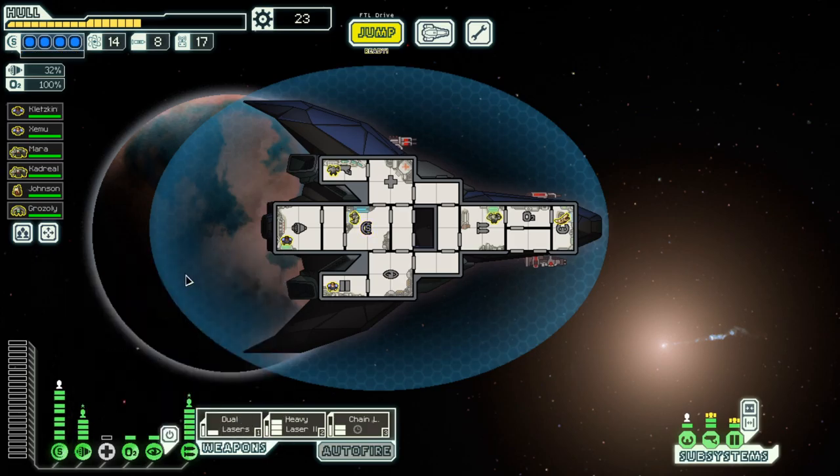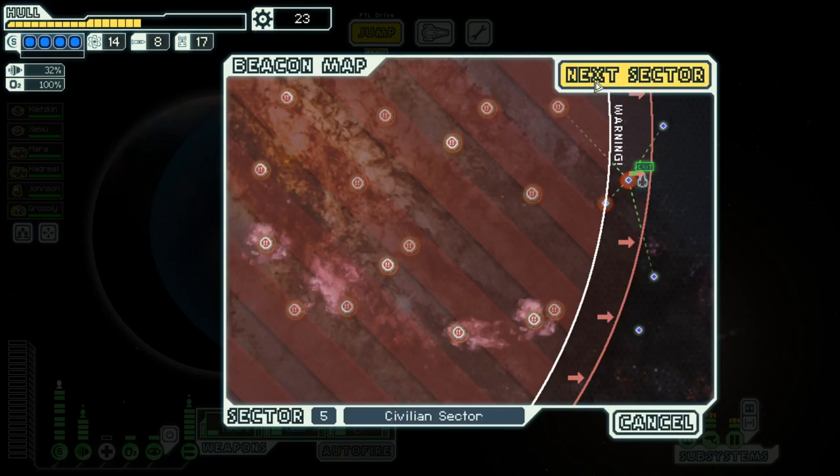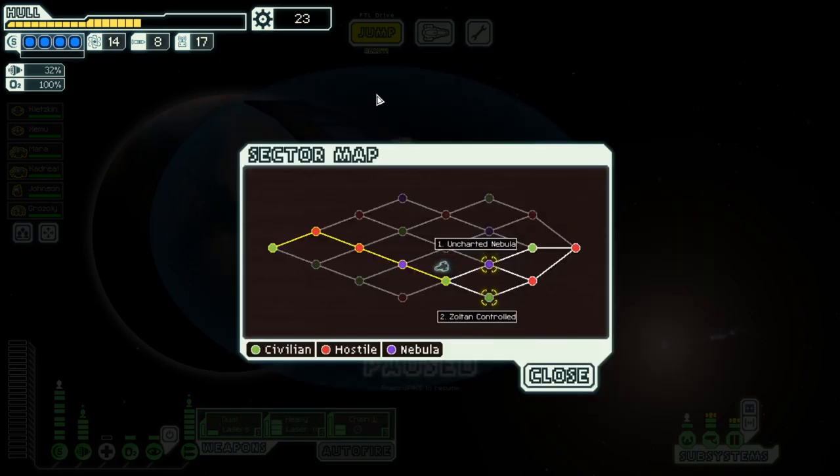Now all we need is a better weapon system. I think that's quite decent for Sector 5. We will see what we can get in the Uncharted Nebula in the next episode. Hope to see you then. Goodbye.